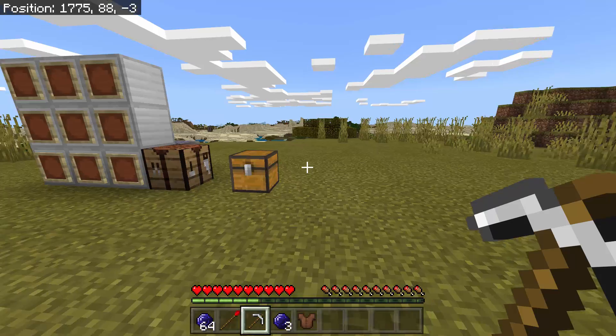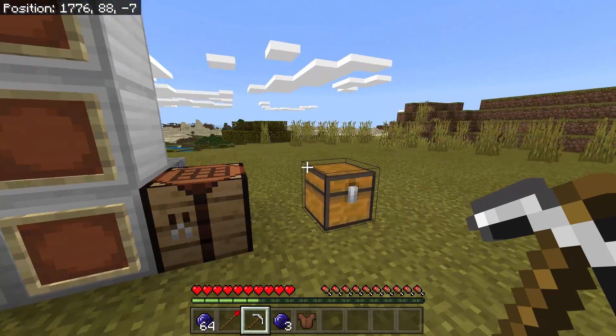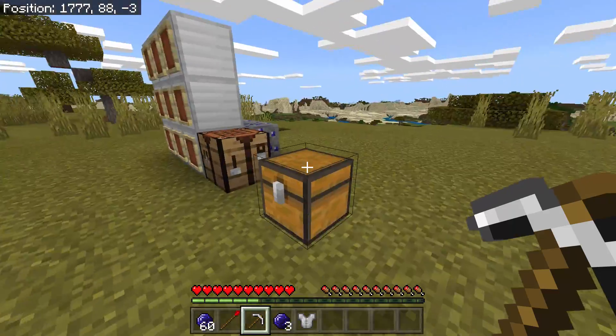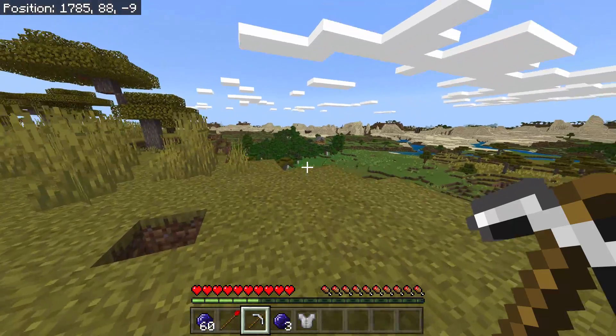To use this you need to find some humans — there are humans added by this addon. Next, put a leather tunic in the crafting table and craft a skin for your human. This will be tunic skin number one... actually I want skin tunic number three, just like this.